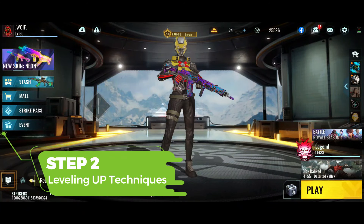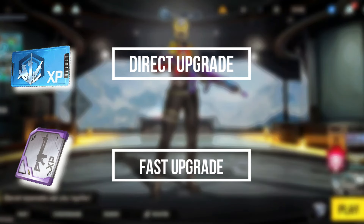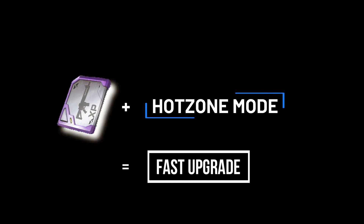Step 2: onto the leveling techniques. It's not just about which gun to upgrade — it's about how you do it. For upgrading your weapons fast, there are two ways: weapon XP cards for direct upgrades, and weapon bonus EXP. Pair this with hot zone mode, where the action's intense and the rewards are high. More kills mean more EXP, so make every shot count.